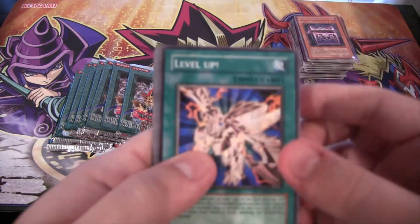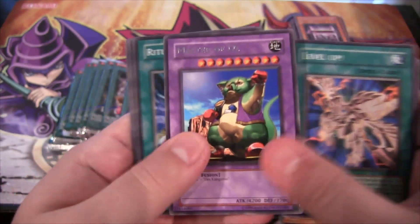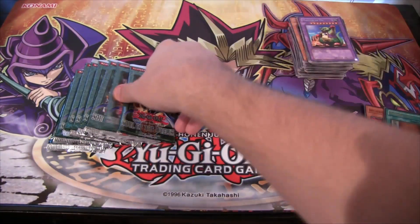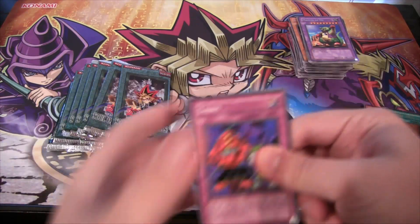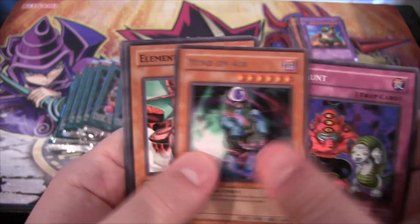Come on, other level monsters. Keep getting level up cards it seems like at the front. Master of Oz - oh yeah, I remember this card. 4200 attack. Really cool. I remember seeing a lot of people trying to use that. Have Mind on Air.